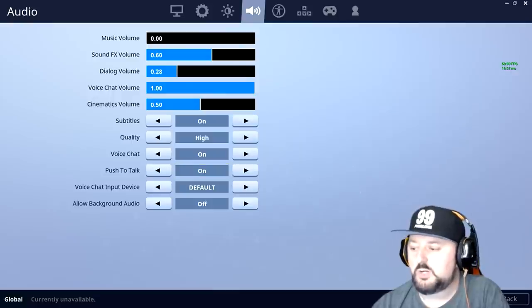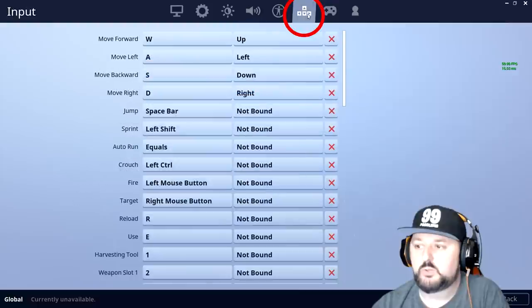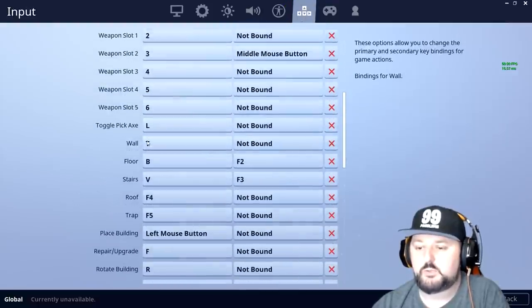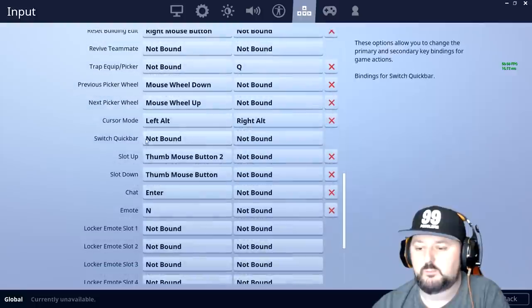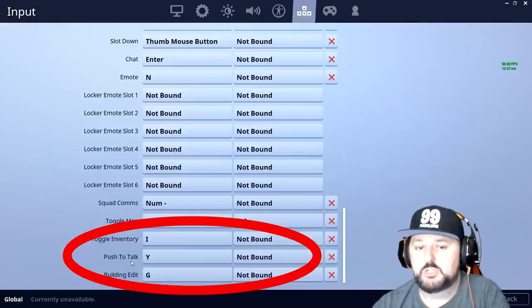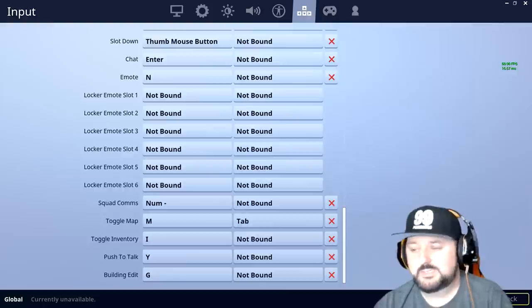If you do use push to talk, go ahead and choose apply, then go into your keyboard shortcuts and scroll down to push to talk. It's going to be set to Y automatically — there it is on the bottom. You can change that if you want, but Y is going to be the default.